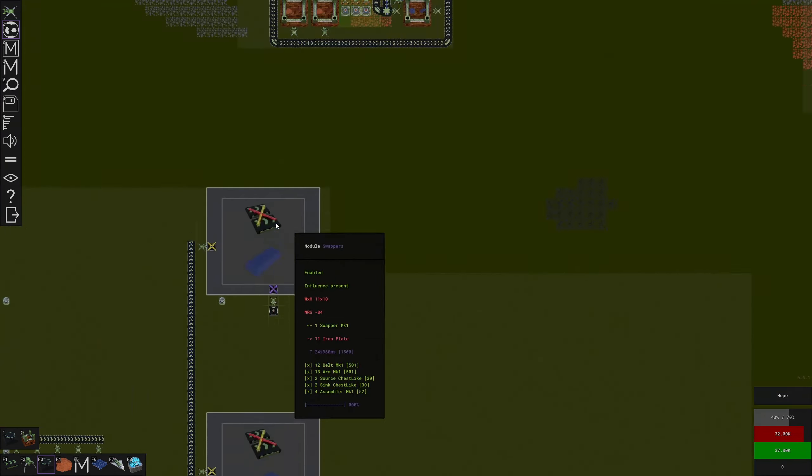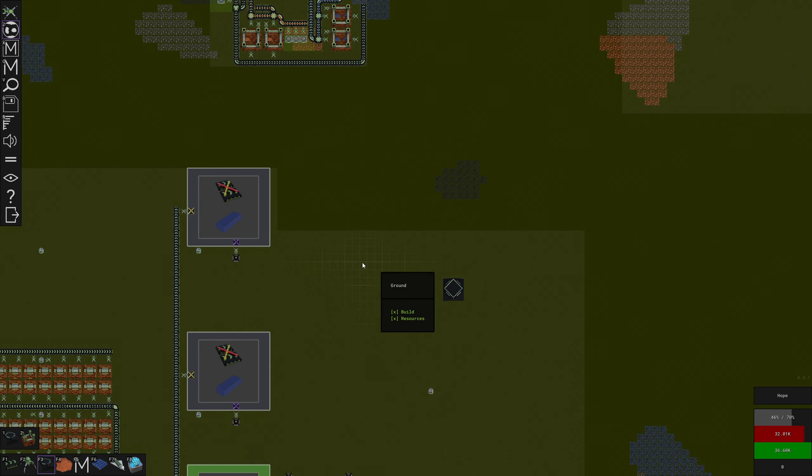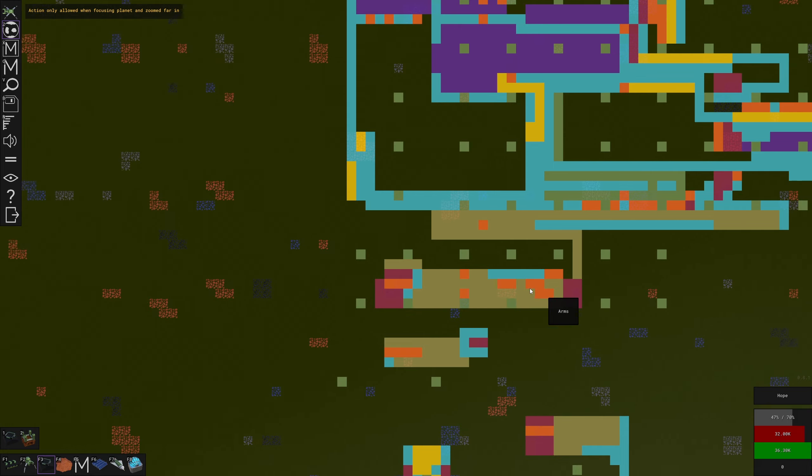Let's see what it's going to take to make us some solar panels - chips, copper, iron, wire, cable. So a lot of copper and a small amount of iron. None of that stuff takes stone, so that is good. We're gonna need a spot with a whole lot of copper.